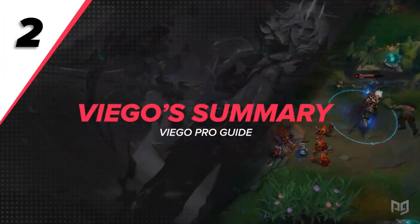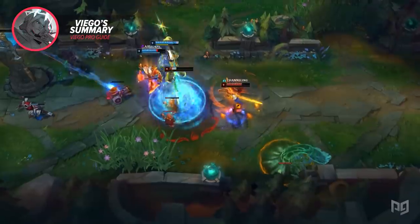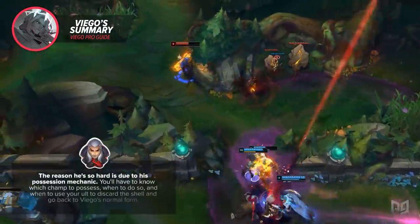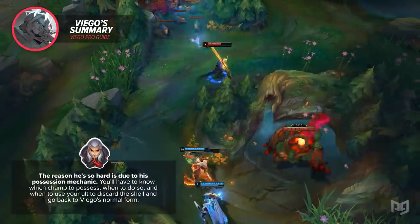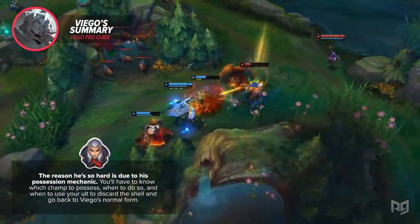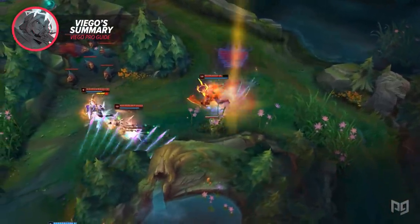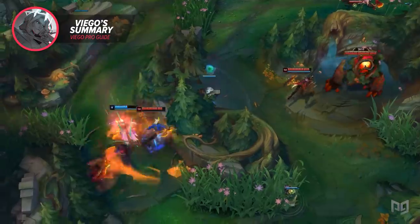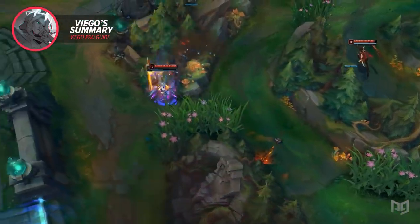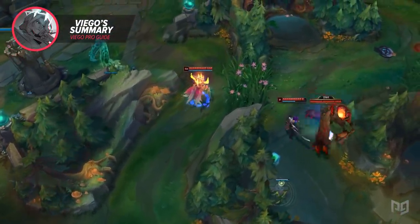Now that we've laid out the abilities, let's do a summary on Viego. Mechanically, he's actually not that intensive — he basically has three passives and his active abilities are pretty simple in terms of how easy they are to land. The reason he's so hard is due to his possession mechanic. You'll have to know which champion to possess, when to do so, and when to use your ultimate to discard the shell and go back to Viego's normal form. For example, if you possess a fed Ashe, it may be worth using her form for the full 10 seconds. On the other hand, if you possess a Zac that isn't doing so well, you'll probably just want to use E for the mobility and immediately use ultimate to go back to your regular form.